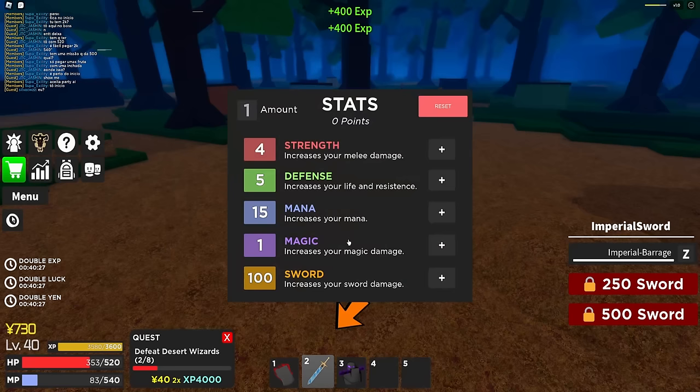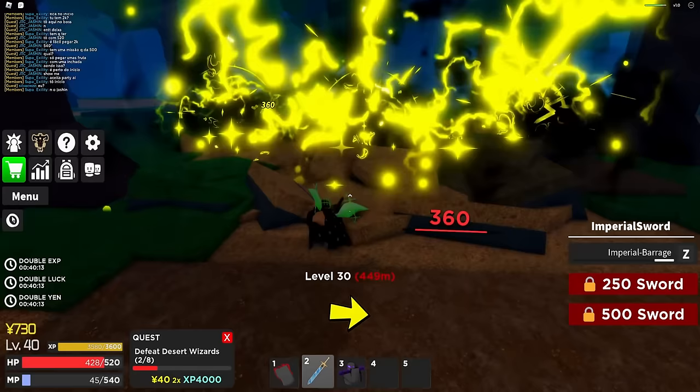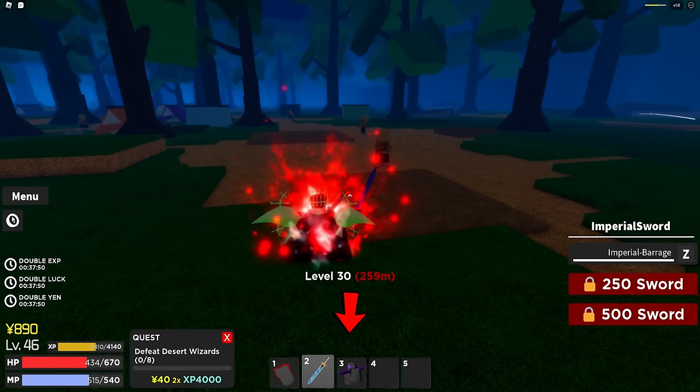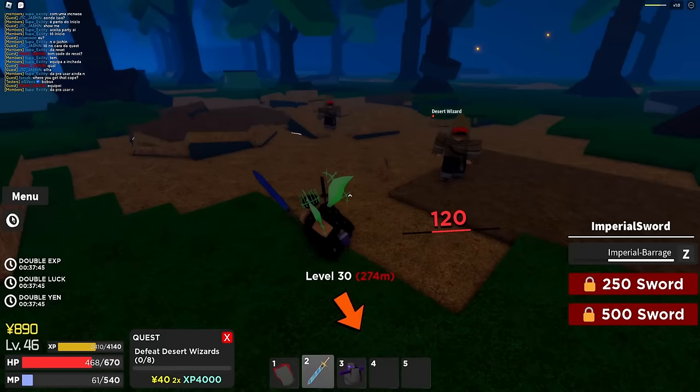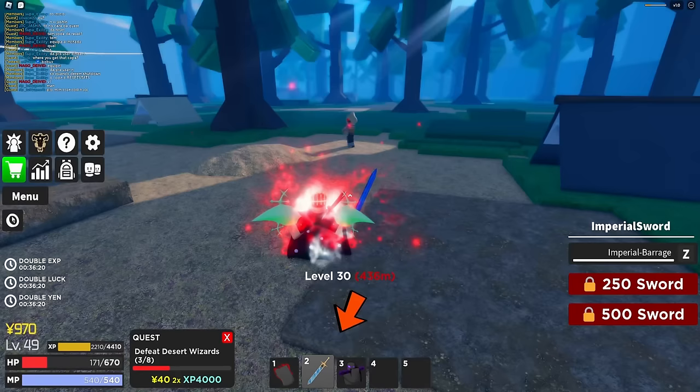I finally have enough mana after getting a couple more levels. Let's use the imperial barrage ability and see how it goes. Yo, that is so powerful! I'm not even gonna bother with regular attacks - I'm just gonna use this ability. Wait, why do I do so little damage? I have no stat points into magic - maybe this doesn't scale with sword stat but rather with magic stat.